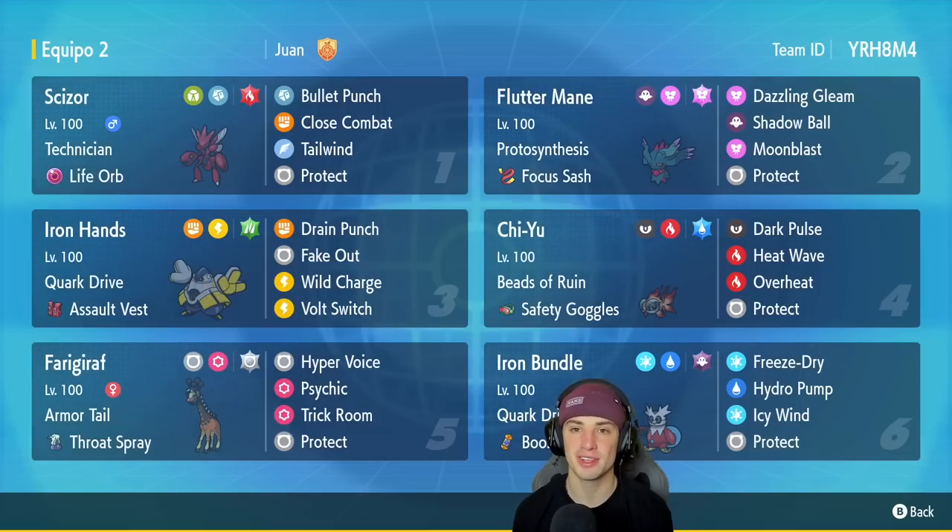Ferrigaraft is going to be our fifth Pokemon, and it's good for two reasons. First, obviously just getting into Trick Room and doing some work — really good at setting up Trick Room, no problem. Second reason is E-Speed Dragonite with Shen Pao is all across the ladder, so having a Pokemon that can counter first-turn priority moves with its Armored Tail ability is going to be huge. This one has Throat Spray, Hyper Voice, Psychic, Trick Room, and Protect.